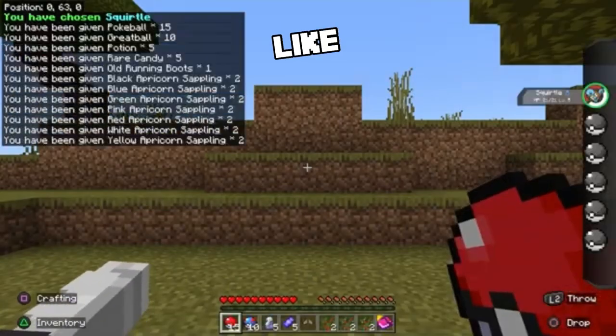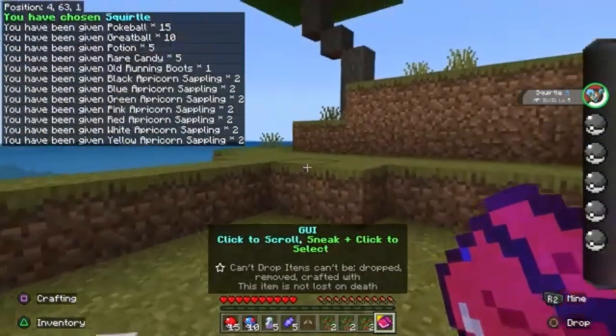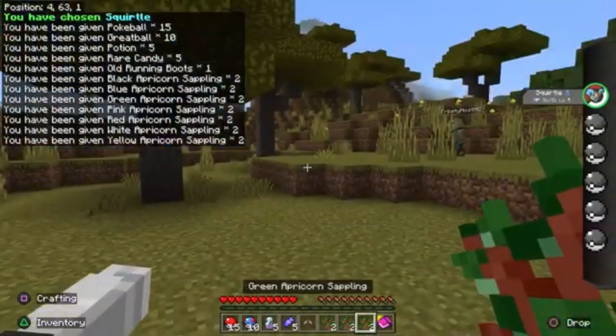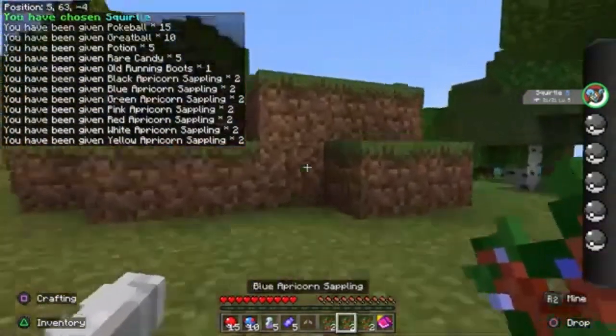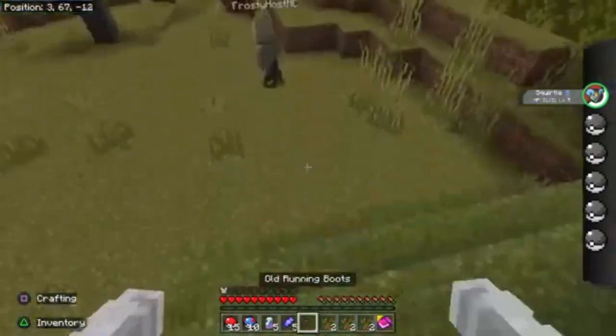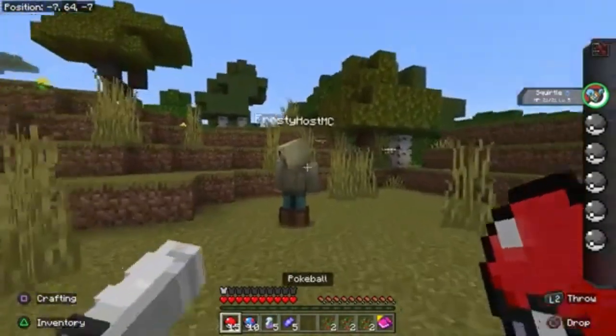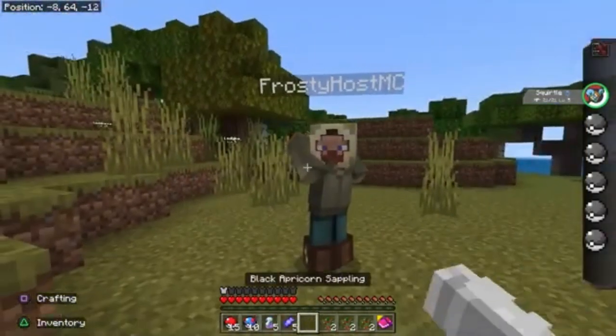Start adventure. So we're going to start the adventure. It gives us a GUI book, some green apricorn saplings, some blue apricorn saplings, some black apricorn, some old running boots, some rare candy, some potions, a great ball and a pokeball.